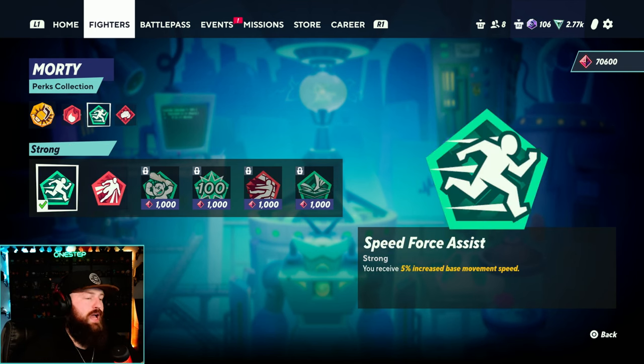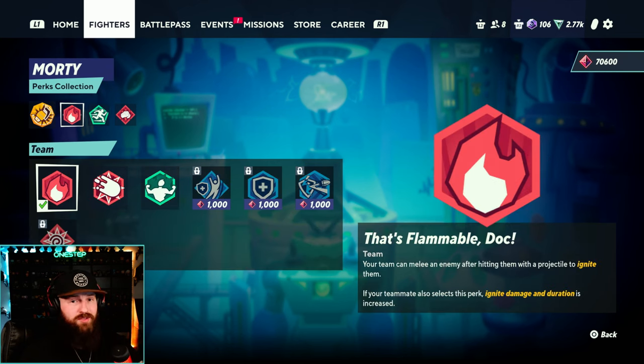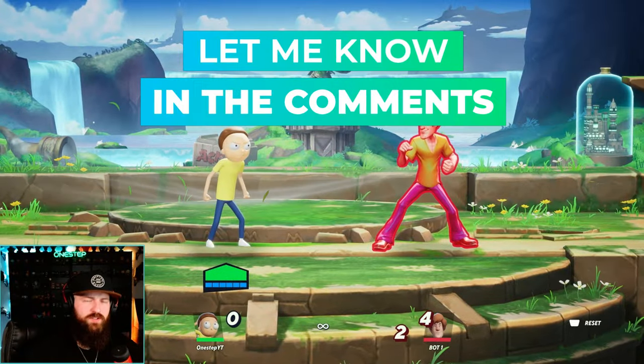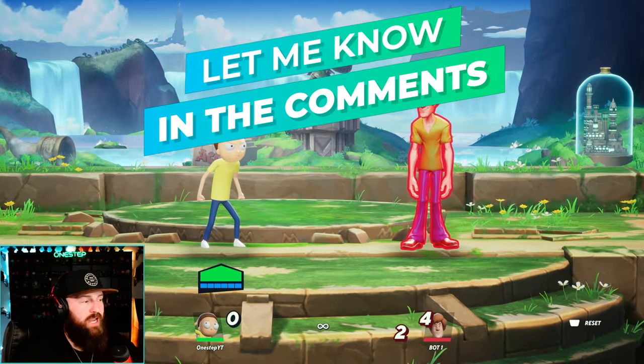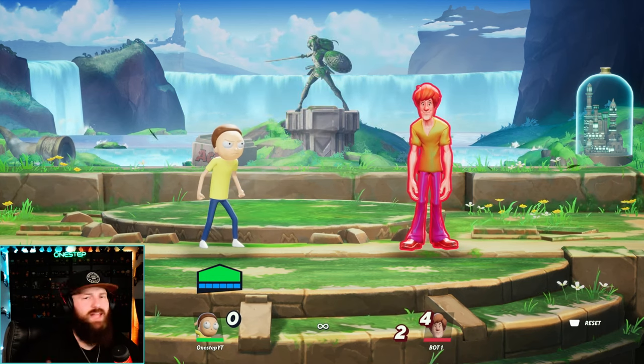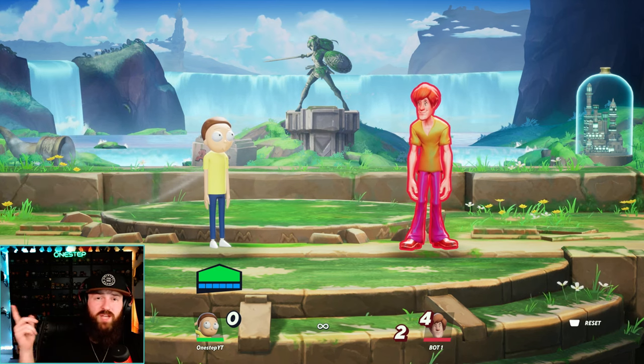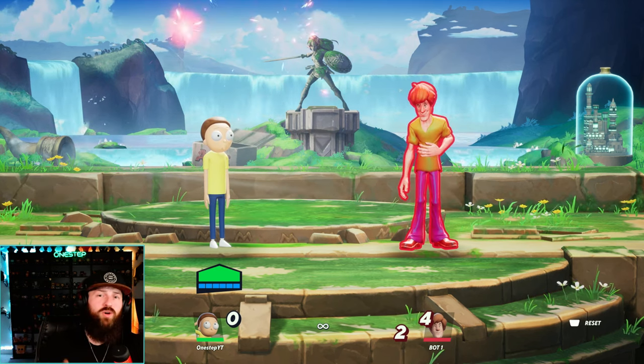So to summarize: Pugilus for more damage, speed for more movement, That's Flammable Doc to ignite opponents, and Oh That's Still a Grenade for larger explosions. Let me know your thoughts on Morty and Multiverses in the comments — do you like him, hate him, is he your main? He's one of my mains and I love him. Subscribe for more Multiverses and fighting game content. Take it one step at a time and click into these videos for more Multiverses news, guides, tutorials, and more.